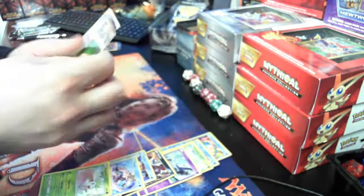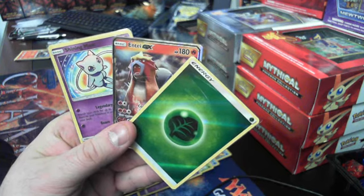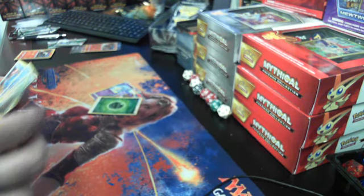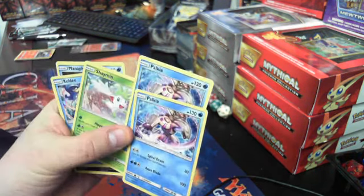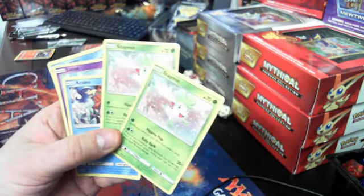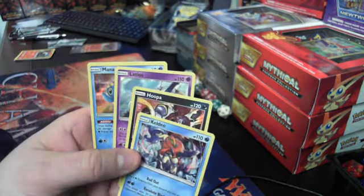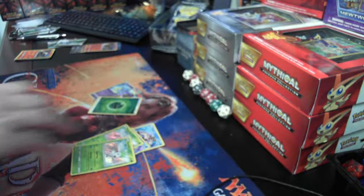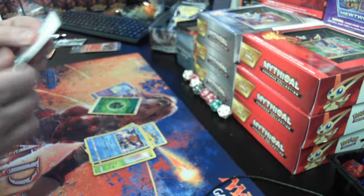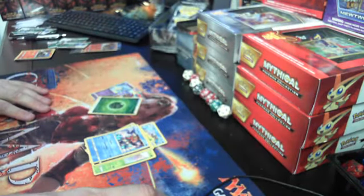So a little bit of a recap on the more exciting hits: Shining Mew, Entei GX, and a reverse holo Leaf Energy, and then all the rares that we got. We got two Palkias, and we got two Shaymin foils also, and then those four right there. Once again, thank you, hope you enjoyed the break. They will all be loaded onto the website so take a look at the link below, and before we go, here's one more code. There you go folks, hope you enjoyed the break.